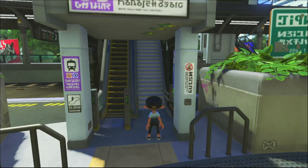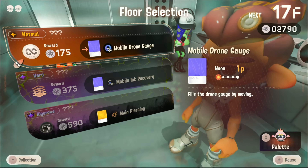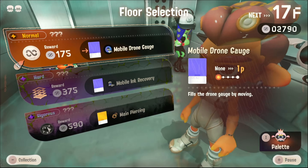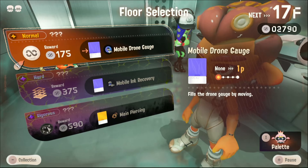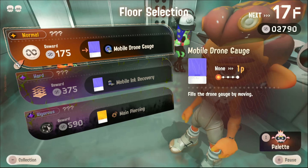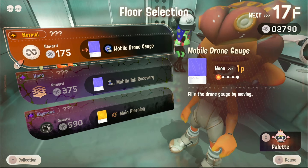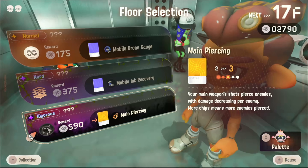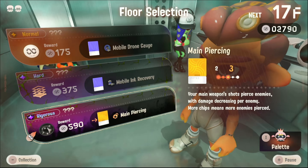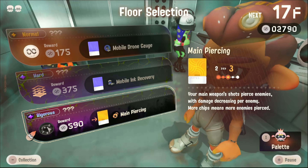Ride rail to the Order Sector. So last time, I believe we were able to do one boss fight. Next is 17F. We have Mobile Drone Gauge - fills drone gauge by moving. Mobile Ink Recovery - fills ink by moving. And then your main weapon shot pierces enemies. This sounds really useful, but it's rigorous.